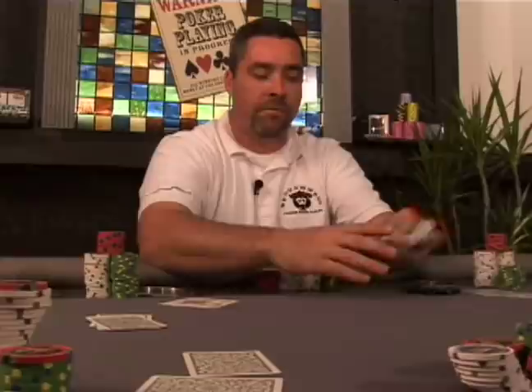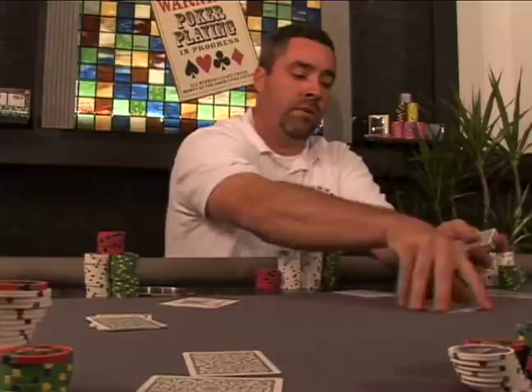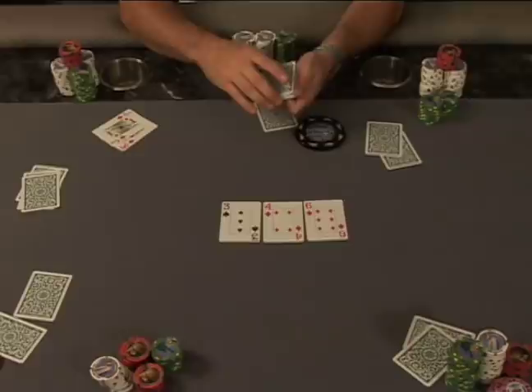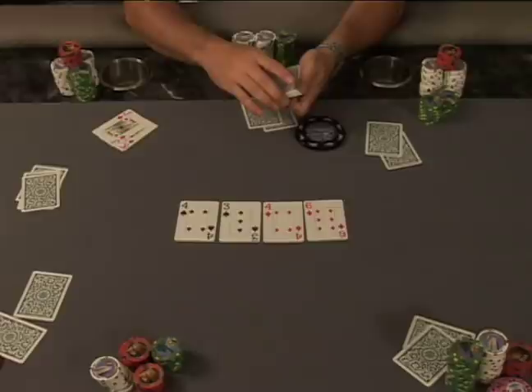This is where Pineapple becomes exactly like Hold'em. After this betting round, the dealer will burn a card and deal three cards to the board called the flop. The betting round will follow with the player starting to the left of the dealer. Once that betting round is over, the dealer burns a card and deals the fourth card called the turn to the board. The betting round will follow, and the dealer will burn one last card and turn the last card to the board called the river.